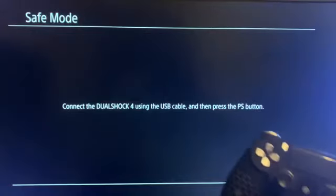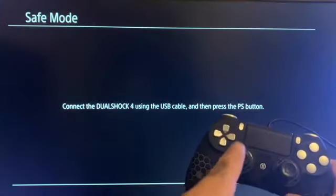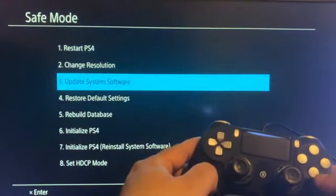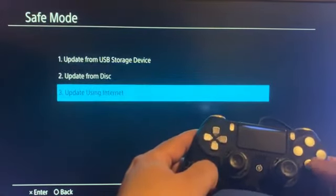After hearing that second beep, let go of the power button. We just heard the first beep — wait for the second beep, then let go. Make sure your USB cable is connected to your PS4 controller, press the PS button, go down to update system software, press X, then go down to update using internet.